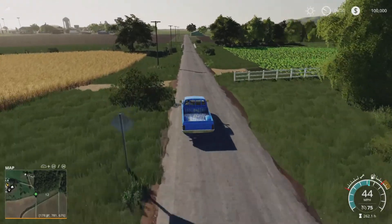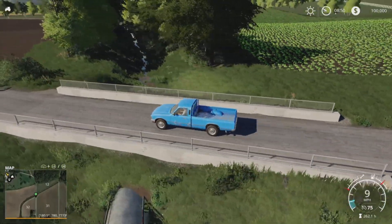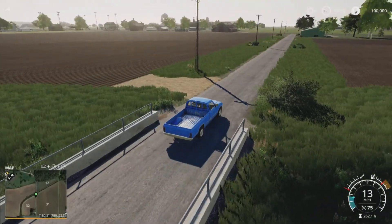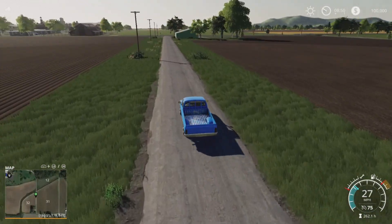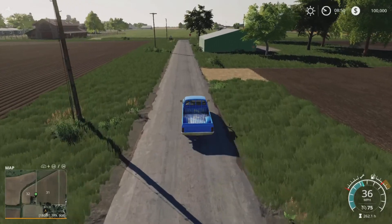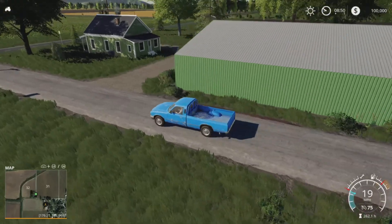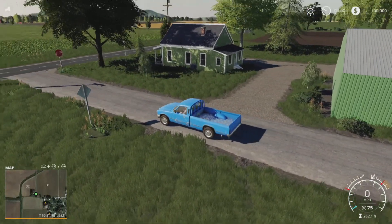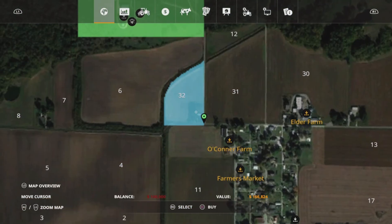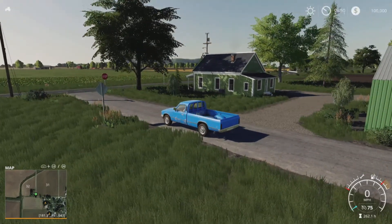I need to get my bearings again. You've got a little stream ditch, which is quite cool. The fields are all pretty good sizes — even the smaller ones. You've got all these little places like this easy shed and a little house on our right. You could buy that — it comes with field 32 for $166,000. You could have that as your farmhouse. There are plenty of places like that around the map.